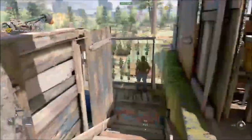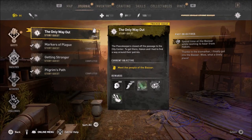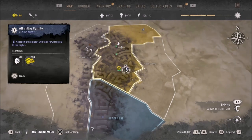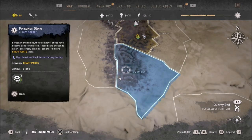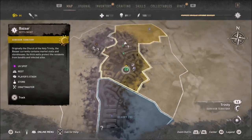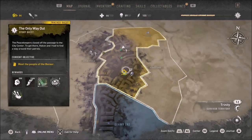I'm going to get out of here, untrack this quest and track the one I want to follow. On the map I've got 'All in the Family' - a side quest I can do in my own free time - plus another loot source. There are multiple things I can do, but right now I'm going to head to the bazaar.